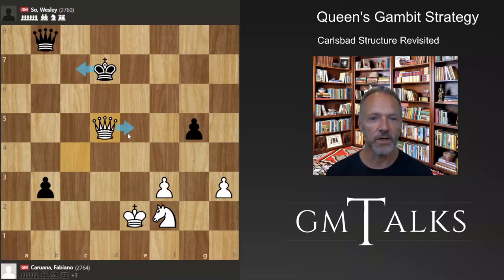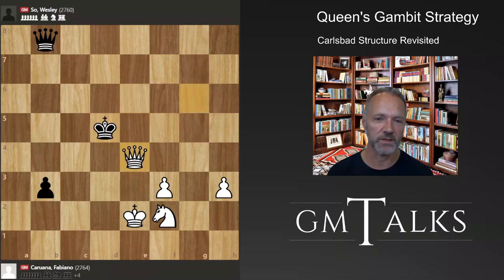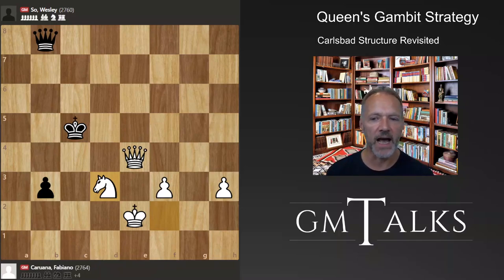Wherever black goes, there's a strong response — if here, there's this move; if here or there, you can't go here or here; another option runs into another strong reply. So black has to go there, which is very annoying — the last pawn is lost and now it's pretty easy. The knight comes in and black resigned, losing everything, unable to avoid the queen exchange. A very nice game by Caruana. So missed his chances after what was actually a successful opening with the Queen's Gambit strategy. If you have questions or want to see more about this, check out the masterclass on the Carlsbad structure — the Carlsbad structure is the one with pawns on c6, d5 versus d4, e3. This was DM Talks, thank you.